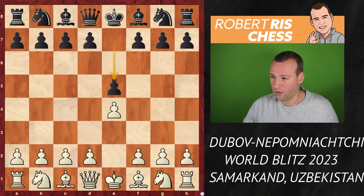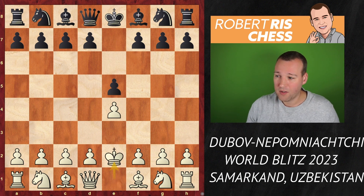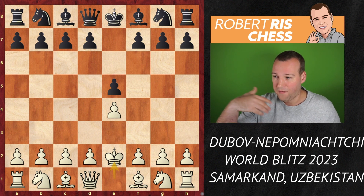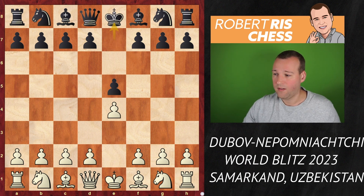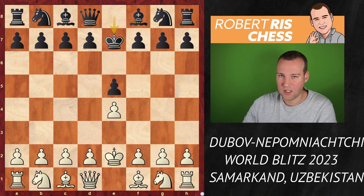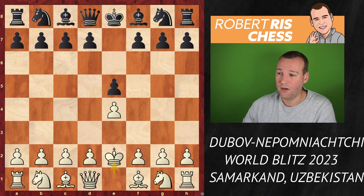We all know the famous Bongcloud game between Magnus Carlsen and Hikaru Nakamura during the pandemic in an online game. After e4, e5, Magnus played King e2 — no serious player would bring their king into the game normally. But if you talk with your opponent before the game, you can say: let's just get rid of this game by making a repetition. Black does the same with King e7, then white goes King e1, and the players go back and forth. That's a funny way of doing it, and people can laugh about it — but bringing the game into disrepute is not allowed according to FIDE laws.